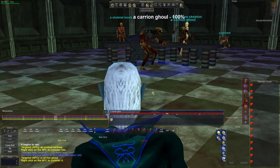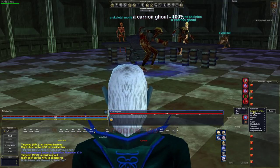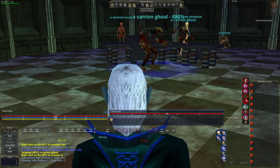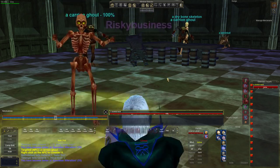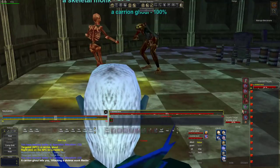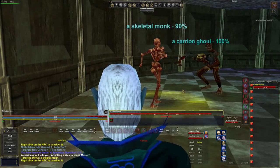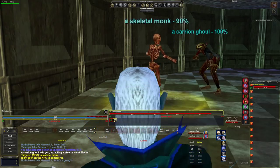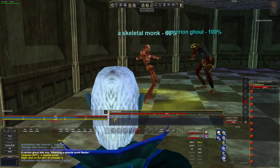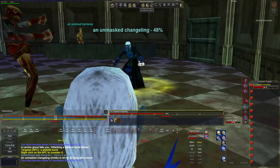Now we're in action, in the room. This skeletal monk is going to be our charm pet. We don't need the calm anymore — let's put up Mesmerize and make sure you have Resist Magic active. We're going to charm him. There he goes — go kill the Skeletal Monk for me. Root him. If you lost your Rune, bring it back up. The objective is to knock these guys out and get them to kill each other. He looks cool — he turned into a character that looks like me.